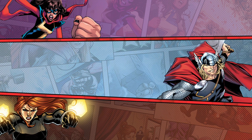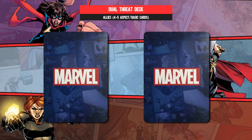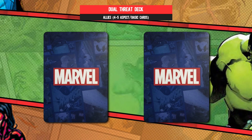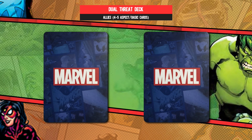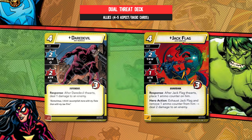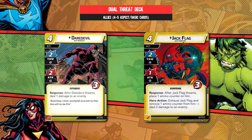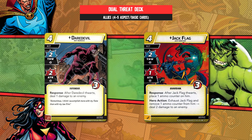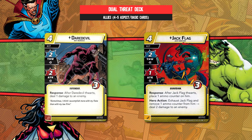Kicking things off with the dual threat build, we're going to start with the ally pool. As a general rule, Justice has an about average requirement for allies to support them, so five or six including the signature one is a good starting point. As such, we wanted to pick out the most synergistic, and so Daredevil and Jack Flag were two obvious choices. Neither of these are cheap, but Daredevil is one of the few allies that does two basic powers at once, and Jack Flag does similar but more potently, at the cost of it taking a couple of extra turns to get the damage through.